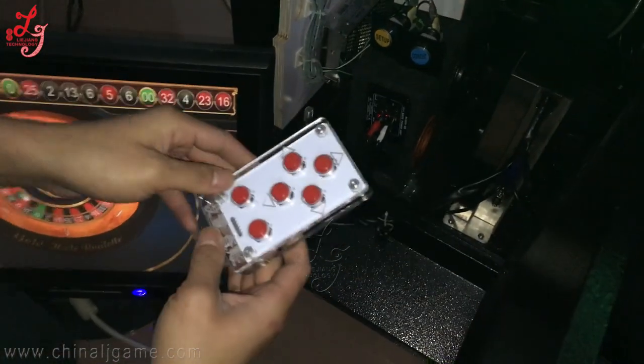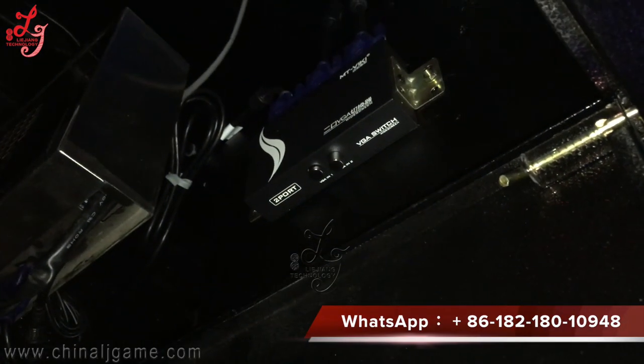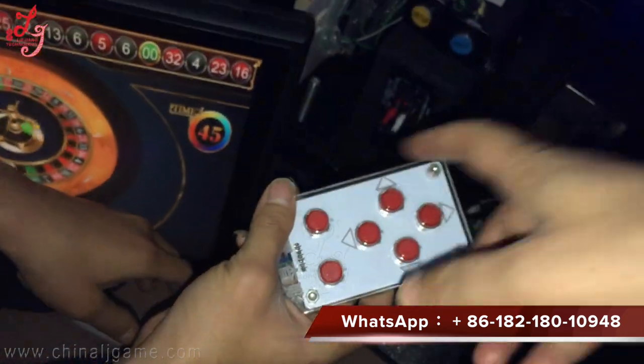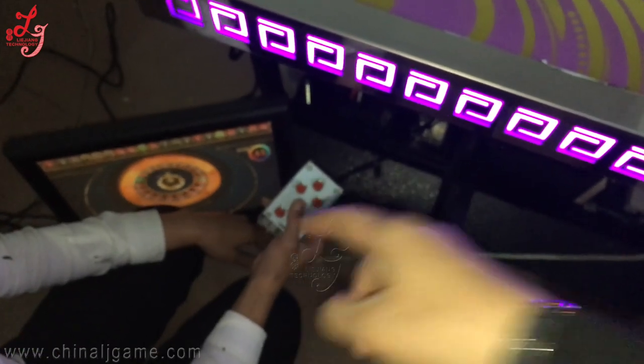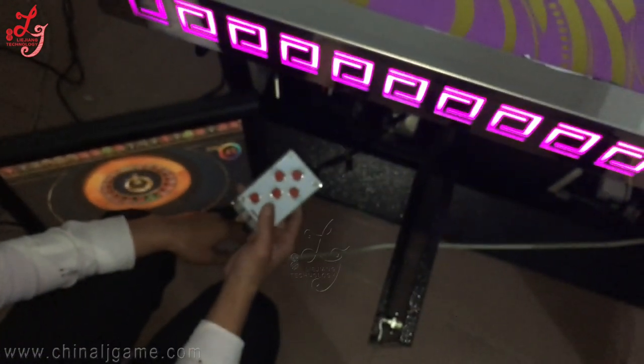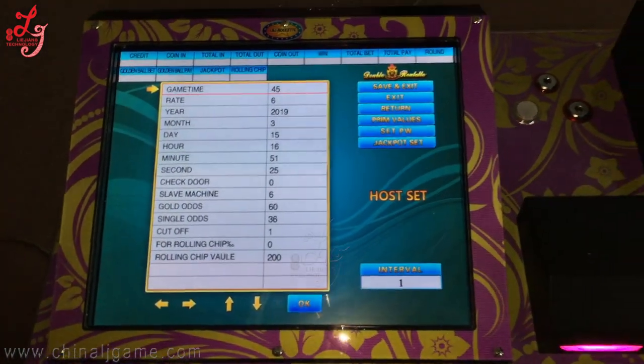So when you receive the machine, if you want to enter the system, you are supposed to press this button. Wait a second — press the downside button, then press this button, and you go to this screen.